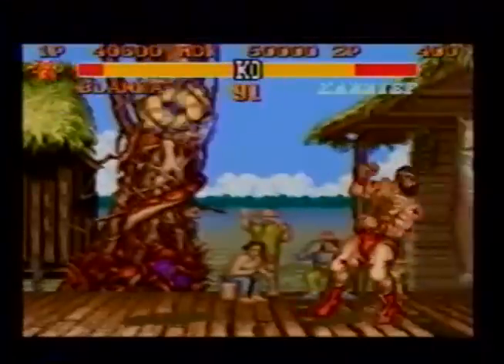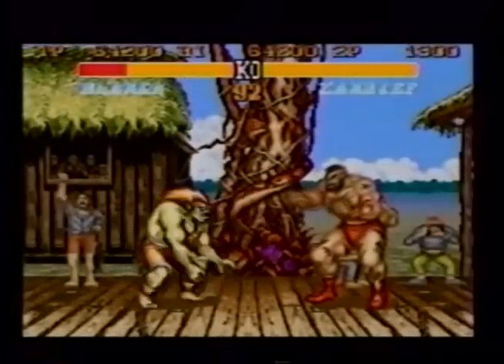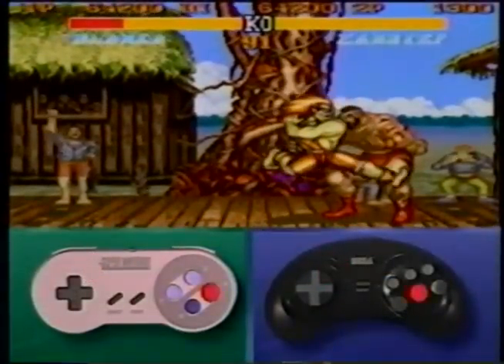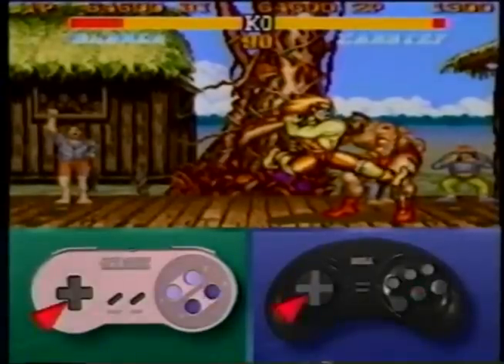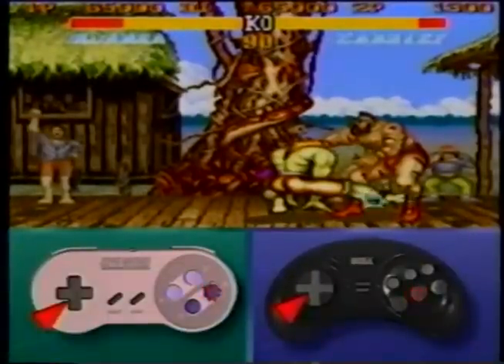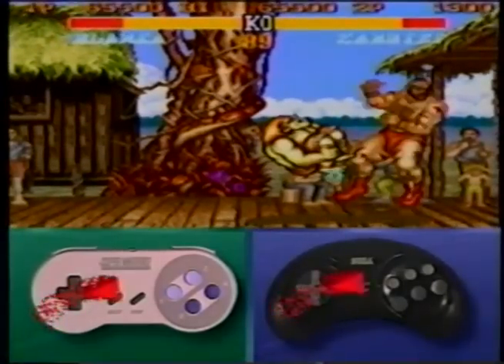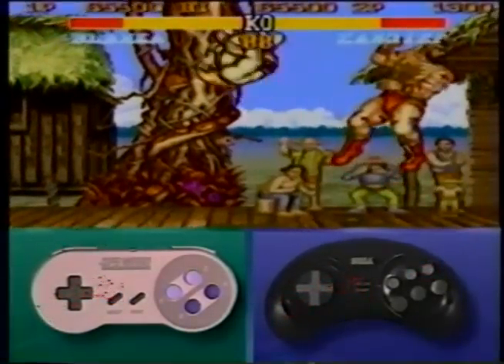This move works especially well on big characters like Zangief and Sagat. Jump at your opponent to hit with a late forward kick — as you do, pull back on your joystick to prepare for the rolling attack. Upon landing, add a low forward kick, then begin a rolling attack by moving your joystick towards your opponent.